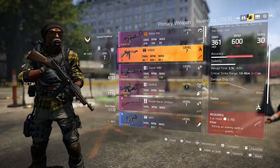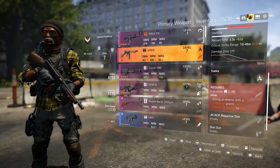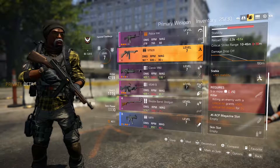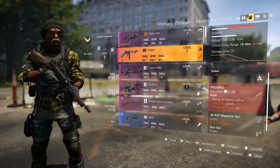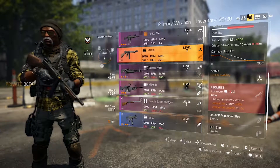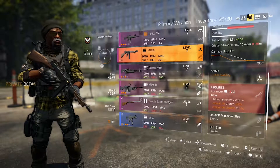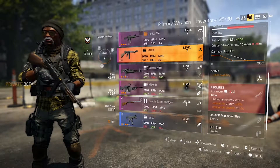Looking at the SMG - it requires 5 or more damage-type attributes. The talent is: killing an enemy with a critical hit grants 50% critical hit chance for 5 seconds. That's great if you're running and gunning with high crit damage and crit chance on your SMG. Up close you get a crit kill and then for the next 5 seconds almost every other bullet is a crit - you can just mow enemies down.